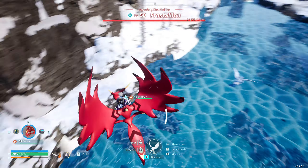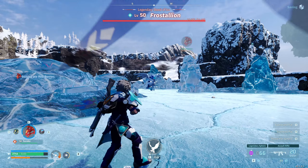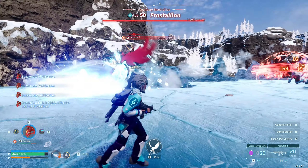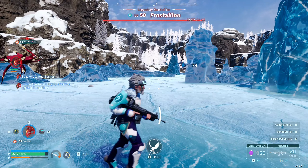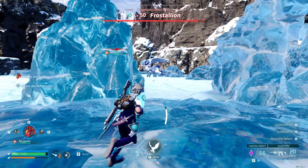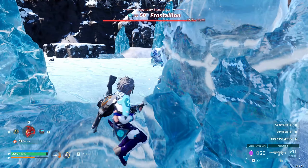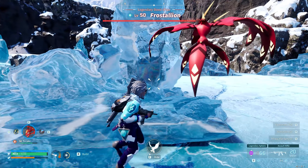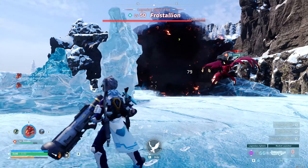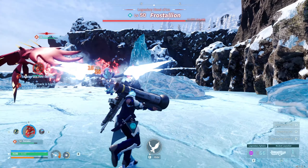So far this is looking way easier — might have spoken too soon. I just showed up to our third boss and this thing has 14,000 HP. It's locked onto my pal as soon as I throw him down — already beaming his health. Come on Big Red, show him what you're made of. We're going to pull the RPG out — I made 80-something rockets.